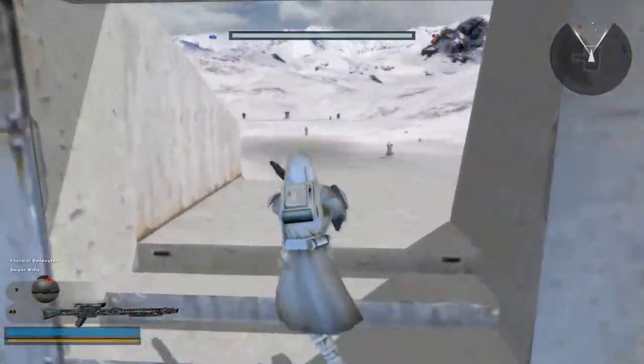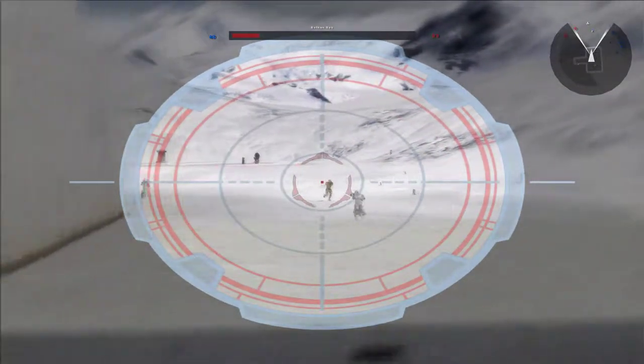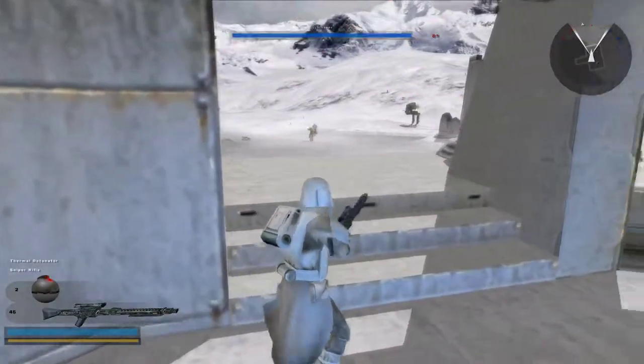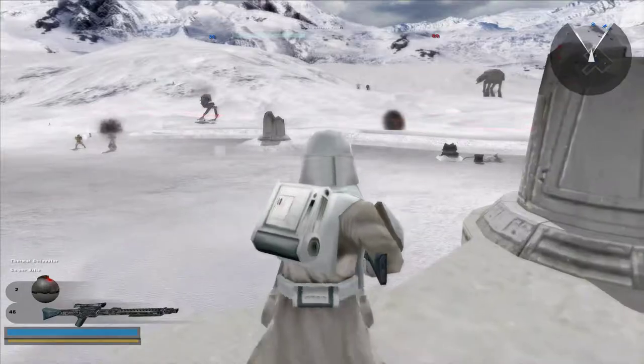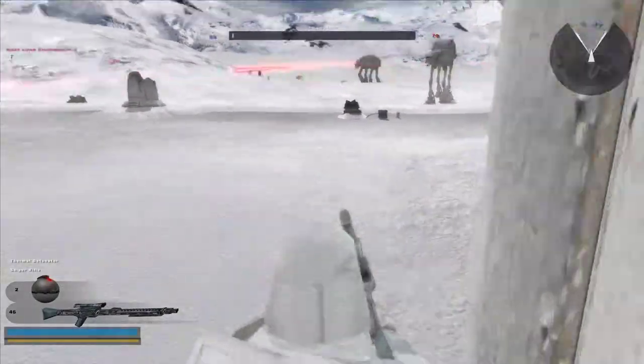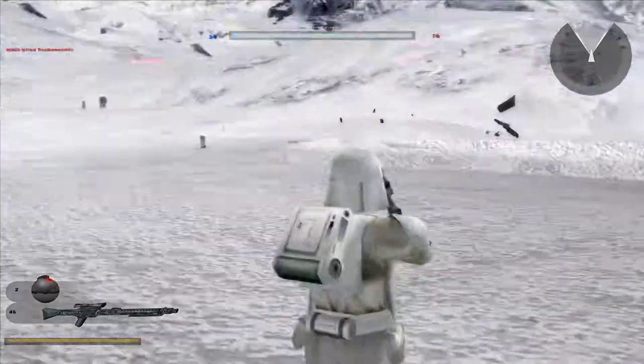Can you kill your own teammate? Yes. I think you can set friendly fire off. Nah, it's more fun this way. Oh, Vader's right next to me. No — there's a walker chasing me. Oh no. You poor soul.